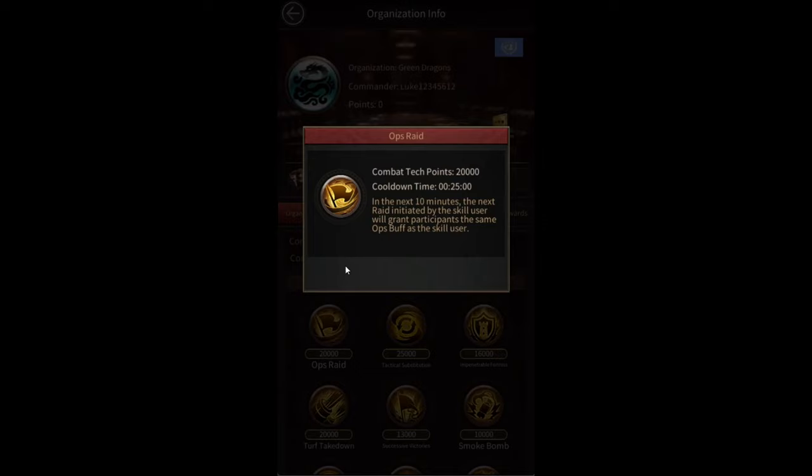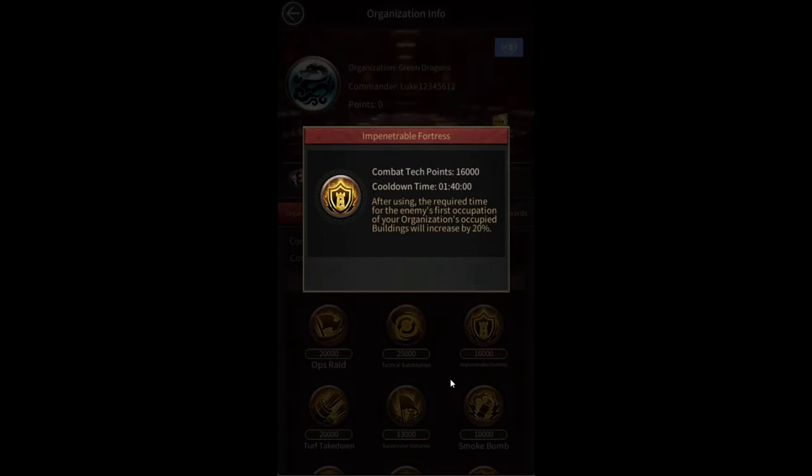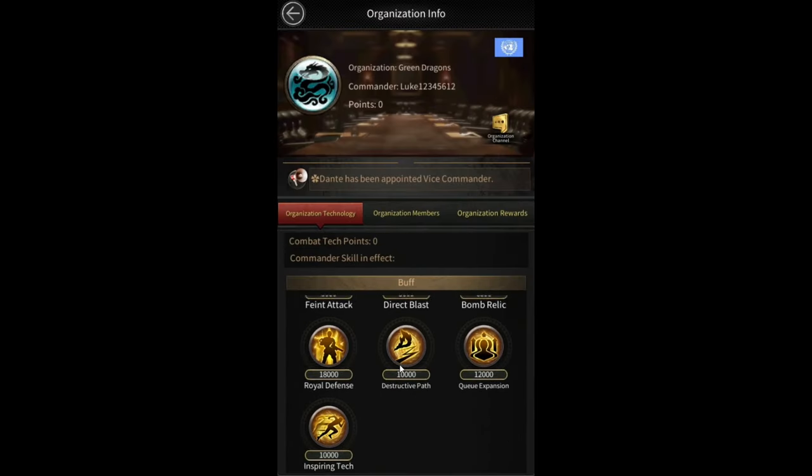For example, there's the ops raid skill, which says that in the next 10 minutes the next raid initiated by the skill user will grant participants the same ops buff as the skill user. This is somewhat similar to the super raid, but instead of granting the stats of the raid leader, you'll get the stats of the skill user. There are a bunch of different skills that you can read about here.